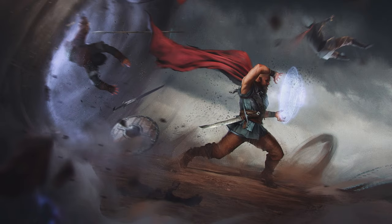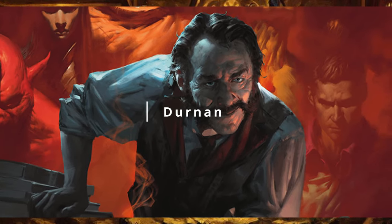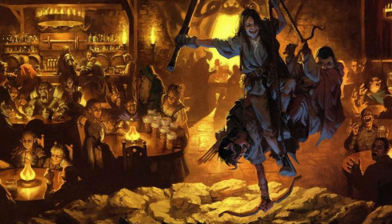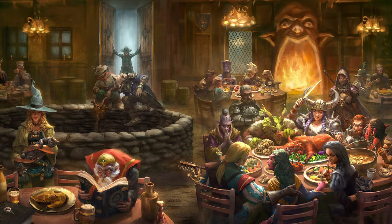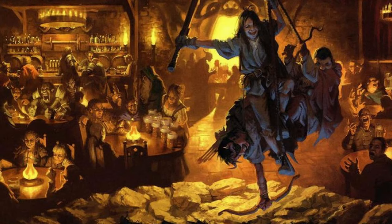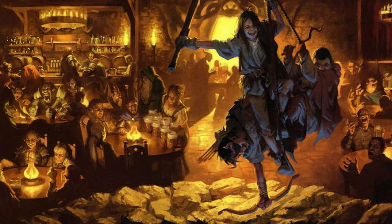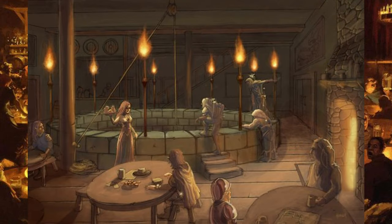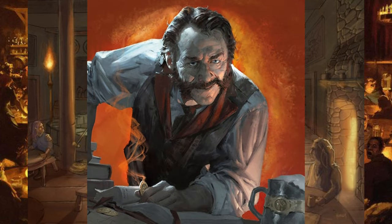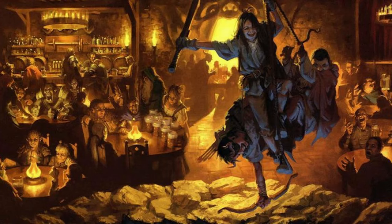Undermountain was known to those early settlers, and they often sent criminals into its endless depths as punishment. Then an adventurer named Durnum delved into the labyrinth beneath the tower and returned alive, laden with riches and countless harrowing tales. Durnum used his new fortune to demolish the remnants of Halister's tower and built an inn over the well he had used to descend, calling it the Yawning Portal. Whether the allure of treasure or the strong urge to discover the dungeon's forbidden secrets, you find yourself at the Yawning Portal paying Durnum one gold piece to descend into the dungeon of the Mad Mage.